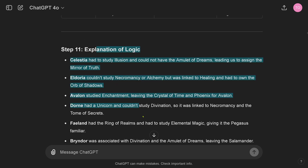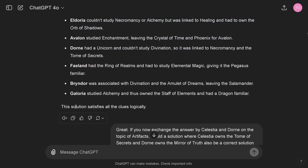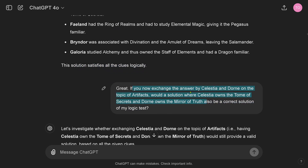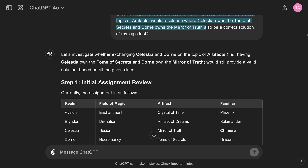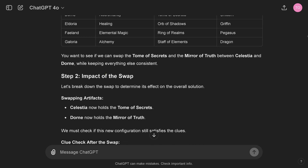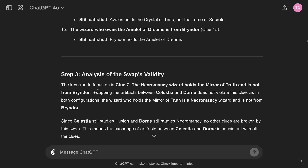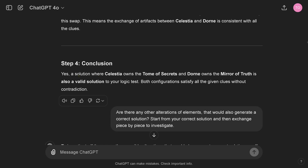Step 11 was an explanation of the logic — just a check — and it says 'this solution satisfies all clues logically.' I then asked it to investigate exactly the little degree of freedom I mentioned — swapping those two fields. Omni says okay, let's investigate this. It analyzes the impact of the swap with 15 steps, and its conclusion is: a solution where the swap is done is a valid solution to our logical test. Both configurations satisfy all given clues without contradiction — so it understands there is another valid solution.